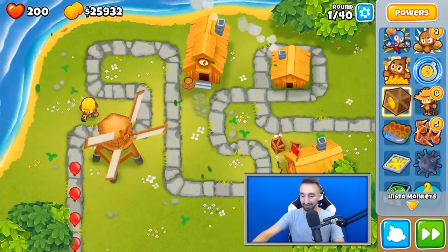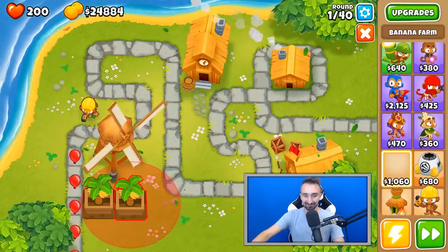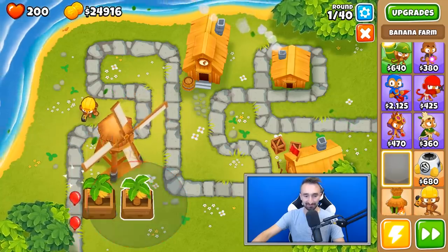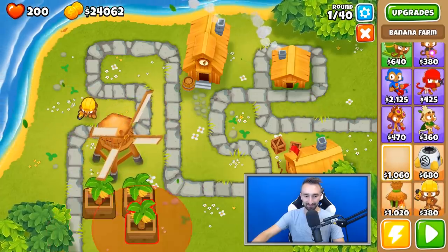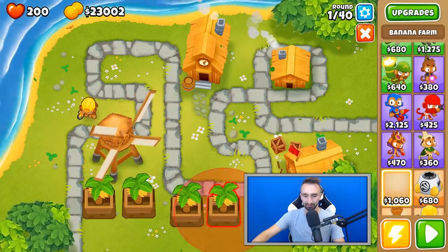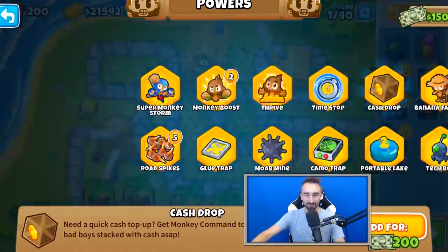The price of these towers is big time — they are not cheap in any sense of the word. So let's put down more banana farms. We can fit one, two — we can't even fit two more down there. There's not a lot of space on this map. We'll do one, two and one, two. That's okay because we have plenty of banana farmers.